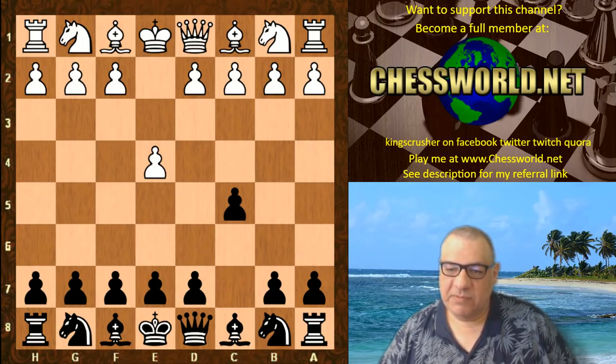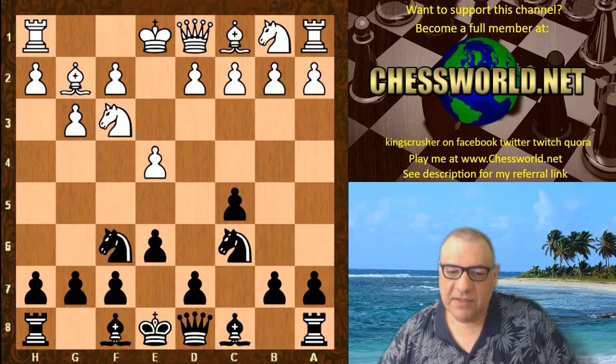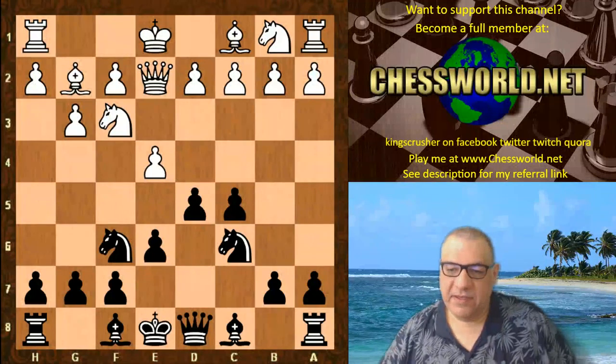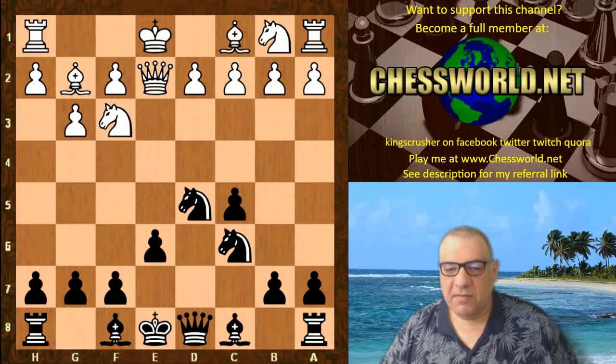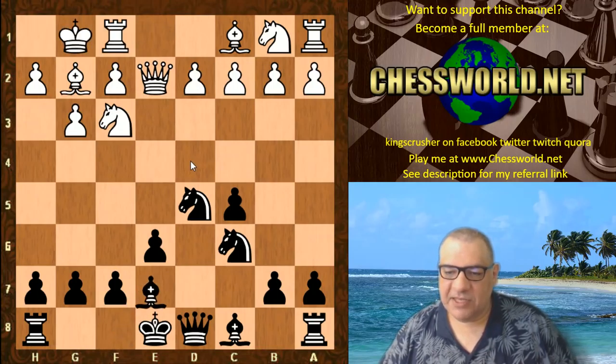Vishy is playing black. He plays the Sicilian defense. Nf3, e6, g3, Nc6, Bg2, Nf6, Qe2 — and you might think this purposely discourages d5, but it's played anyway: d5. E-takes, the knight takes. Black's got a certain grip on the d4 square. It's not so bad this position it seems.